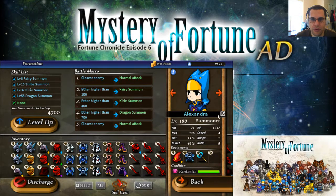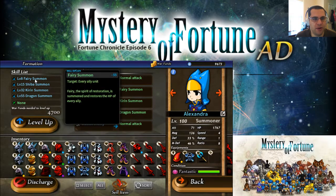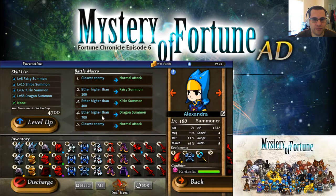I've already got my summoner geared up. She's going to summon fairies once ether gets over 100 and do a normal attack to the closest enemy until then. Once we get ether up to 400, we'll summon a Kirin. And if she breaks 700, we'll do a dragon. I've got it split up that way because they're fairly expensive — Fairy at 55, Kirin at 240, and the dragon at 360. I didn't want to use up all the ether and also didn't want to summon the dragon when there was no need for it, so I set that to over 700.